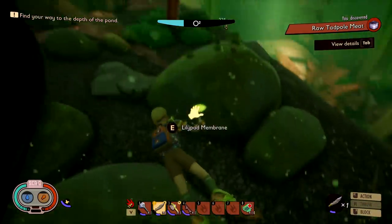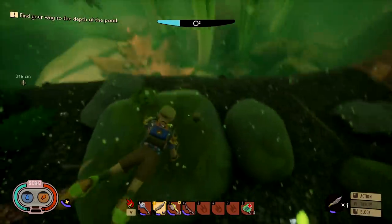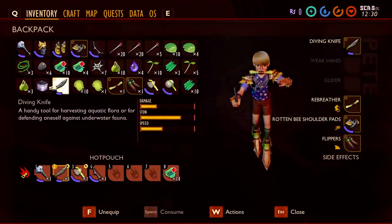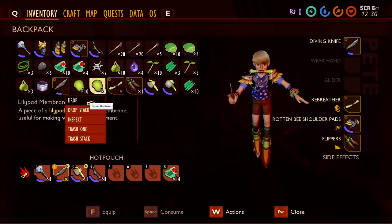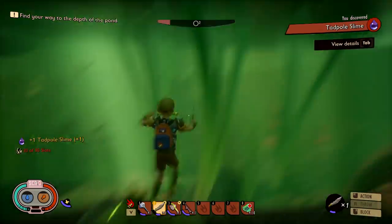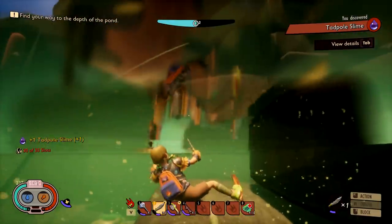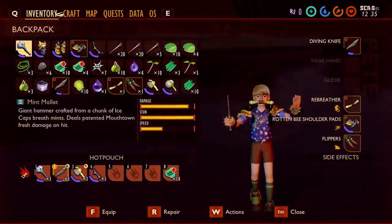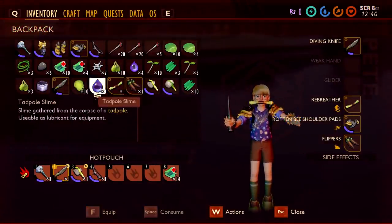What does the tadpole drop? Raw tadpole meat — interesting. And tadpole slime! Oh, and that tadpole meat is poisonous. We need some air — oh, the lily pad got in the way, get out the way! Tadpole slime: 'usable as lubricant for equipment.' Why do we need lube? About to get saucy up in here!